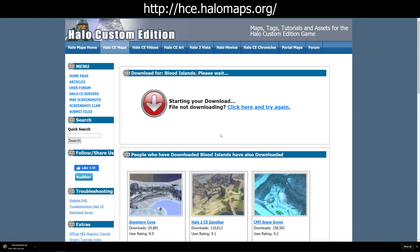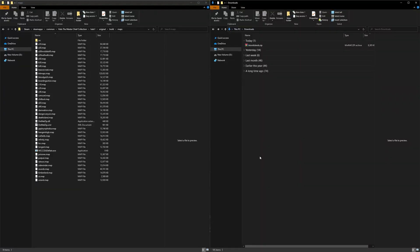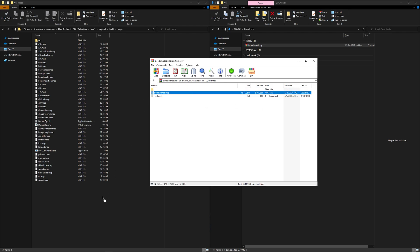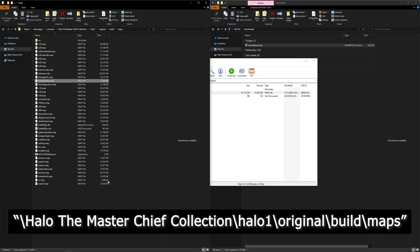You can see that the map downloaded as a zip file, which means we'll need to use WinRAR again. Head on over to where it's downloaded, double-click it, and in this particular file's case there's both a map file and a text file. We only want the map file, so go ahead and click and drag that map file to the maps folder for the Master Chief Collection that we opened earlier.